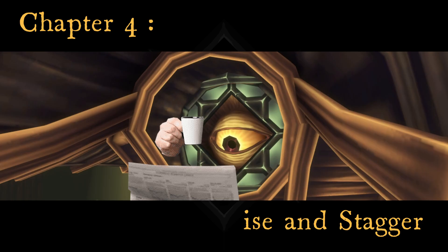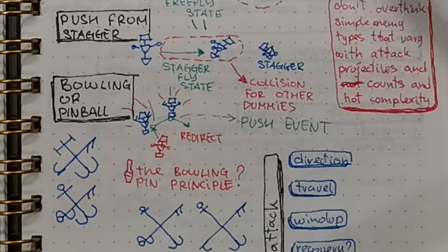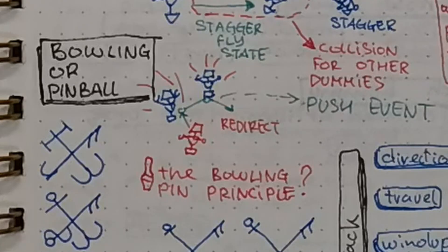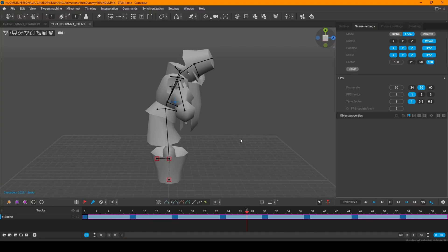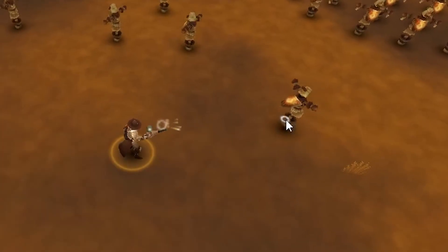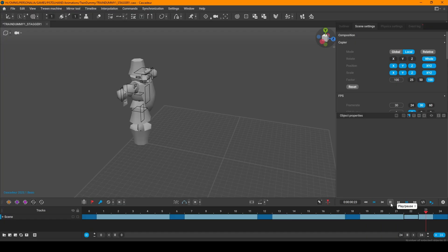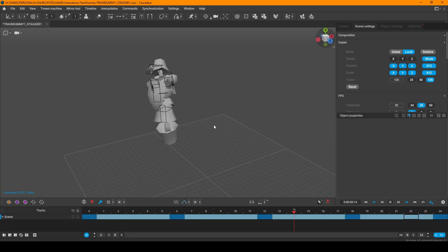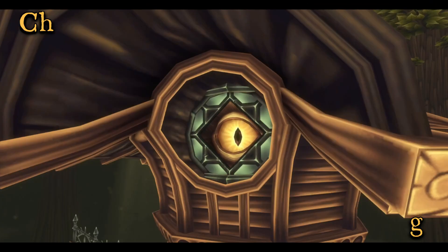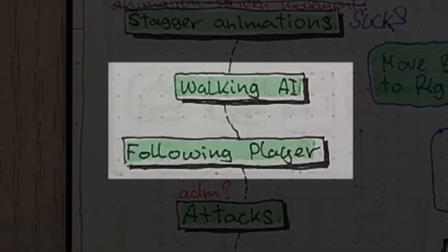Now, what about poise? From the very beginning I outlined that I want my enemies to be stunned and pushed around like bowling pins. Poise I can do right away. Slap a second variable that is smaller than health, so the dummy will get stunned sooner than it will die. When health drops to zero, it goes into a death state. When poise drops to zero, the dummy goes into a staggered or stunned state. The difference is that the dummy can recover from being stunned.